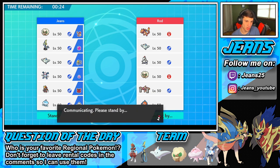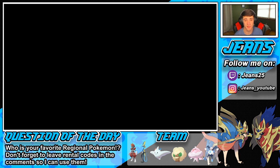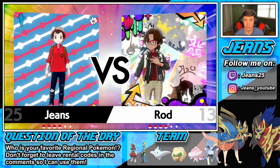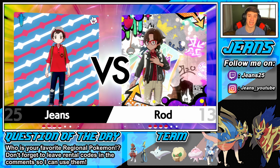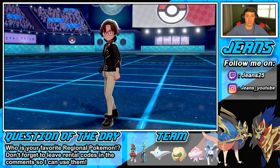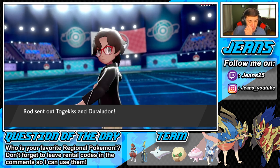I think he's going to go Whimsicott and Charizard. My Inteleon should be able to outspeed that — Inteleon's so fast, like so underrated with his speed. Especially up against Charizard everyone's like 'oh Charizard's so fast!' and I'm like 'nah son, I'm a nice aquatic amphibian, I'm going to come at you and be faster than you.' Let's go!